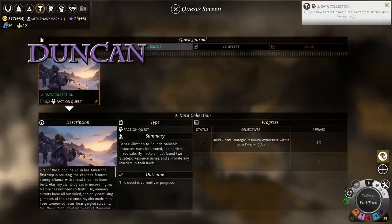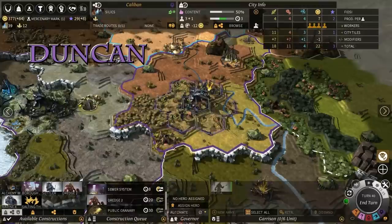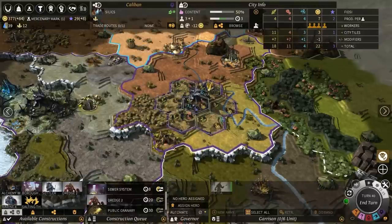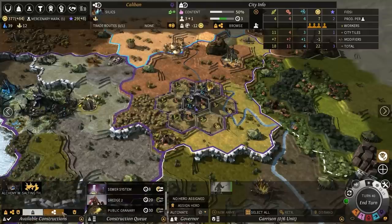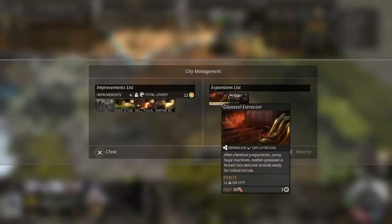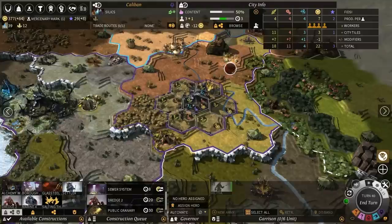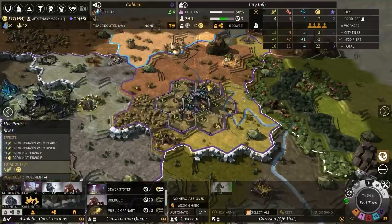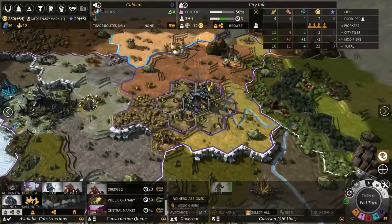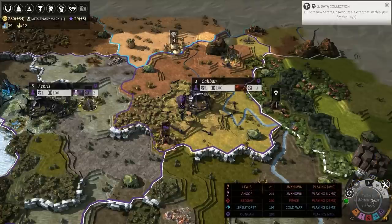My faction quest: build two strategic resources. I mean, that's just not gonna happen ever. Is there a way to sell an existing building? Yeah — if you go into your city and then click on browse, which is underneath your population growth thing, that'll show you all the buildings in the city. Glass steel extractor — I think you can get rid of one there. Destroy. I'm gonna destroy my glass steel extractor and see if building a new one counts towards my quest. It just works.